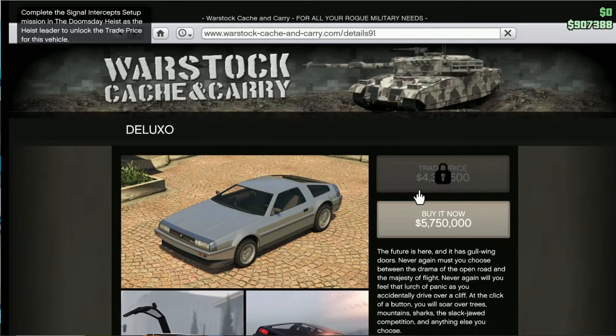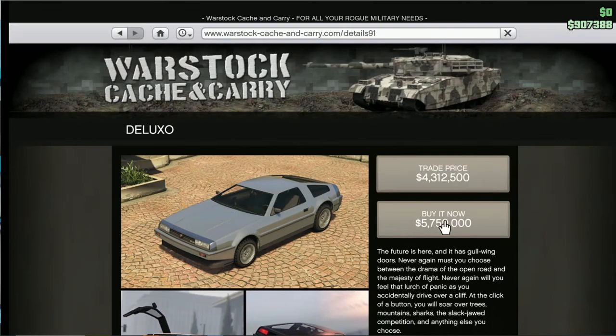Obviously I know how to do this glitch, so I'm going to be doing it with the Deluxo. Now what you want to do is press on the option that says buy it now. Once you've done that, it's going to say purchasing pending. As soon as it says that, you want to go ahead and disconnect your internet. Then once it says purchased, go ahead and reconnect your internet.